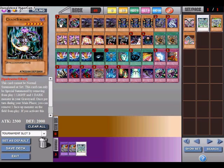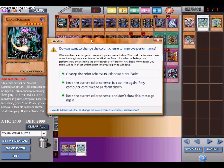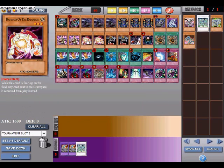Now for the strategies and combos. I love to call this the Twilight Stun deck — it's about light and dark. It's really stun-based. When Banisher of the Radiance hits the field, annoying cards cannot go to the graveyard, like Spore and Dandelion.